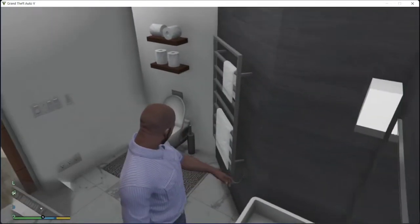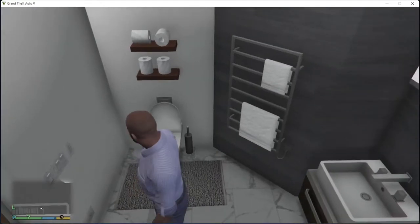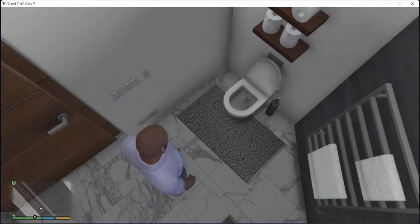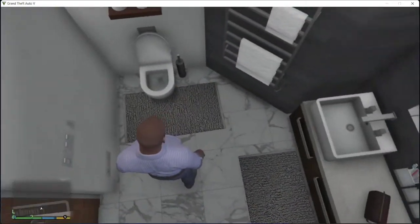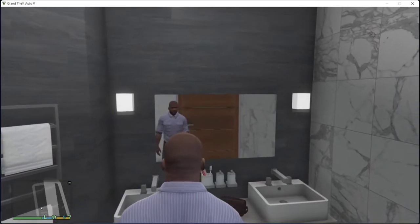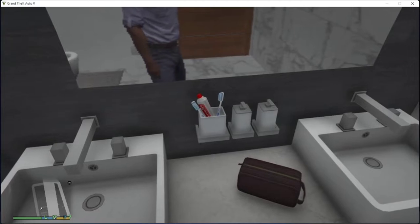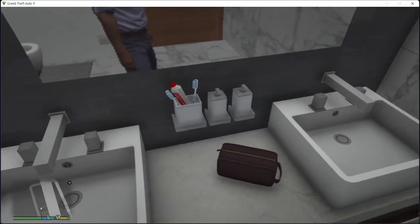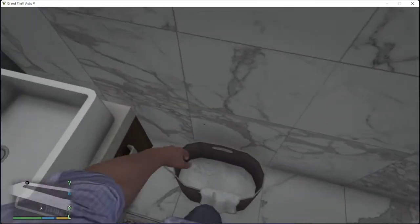There is a common bathroom here. There is a toilet and a switch. There are 4 toilets and two vases. There is a mirror. There is a toilet and a laundry bag.